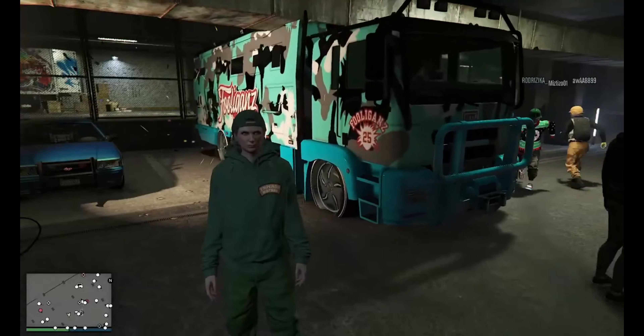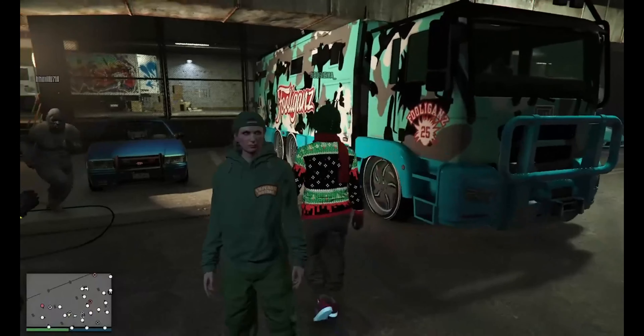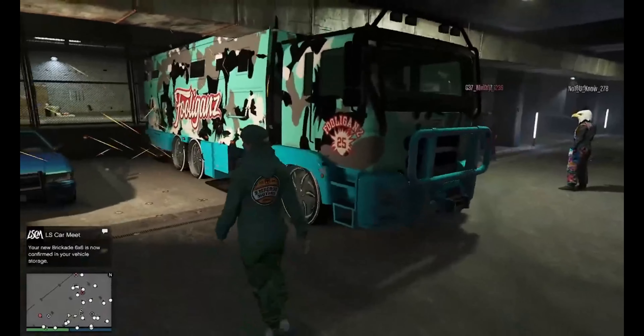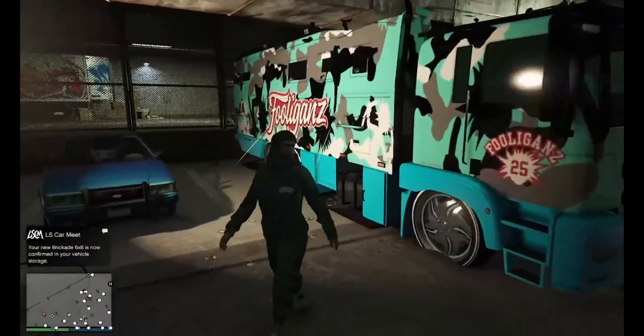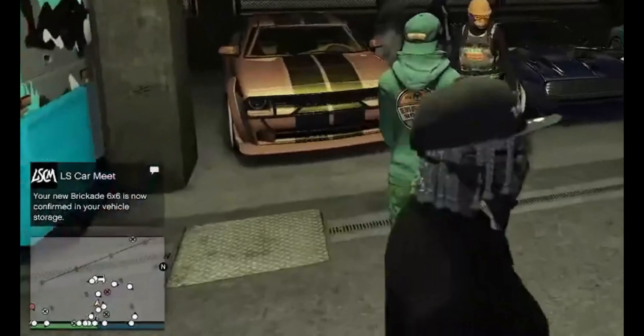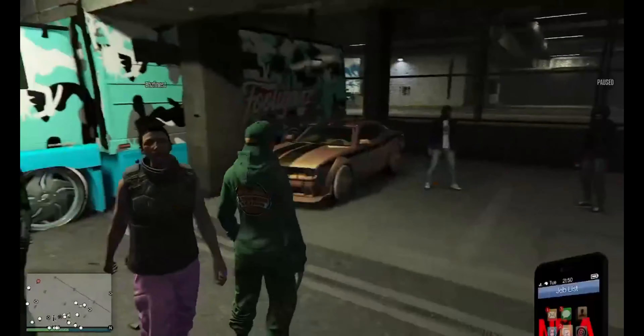Now, if you had an empty spot in that first garage, in that first slot, buy a free LRG, and then buy this BrickA 8x6 on top of that free LRG, which will replace that free LRG. If you don't own a BrickA 8x6 at all, buying one of these down in the car meet will give you one in your freak shop.